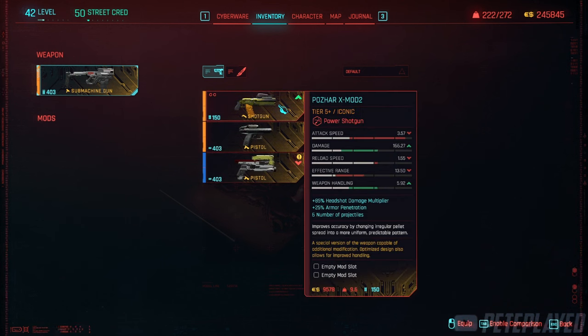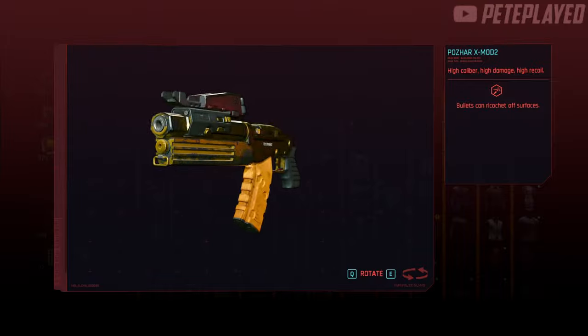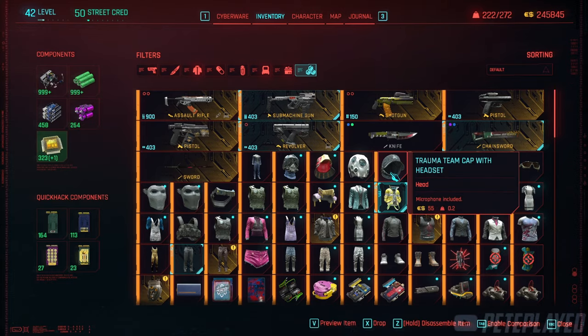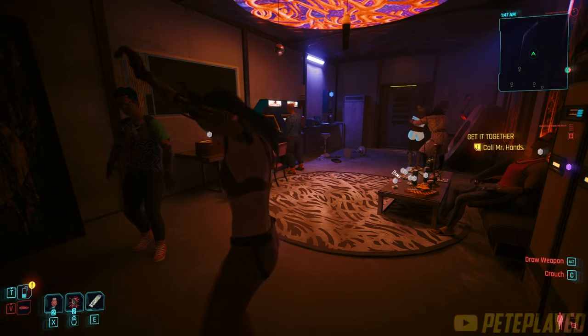Let's take a look at its stats: it has two empty mod slots, 85% headshot damage multiplier, 25% armor pen, and six projectiles — pretty awesome for a shotgun. As for the weapon model, it has a rustic golden look, and a very nice red scope. All in all, a cool looking shotgun.